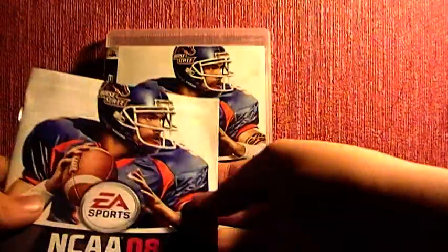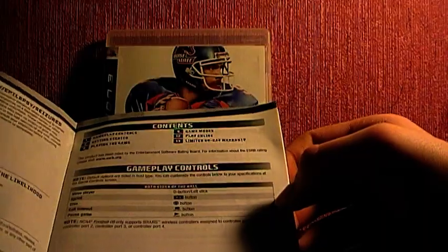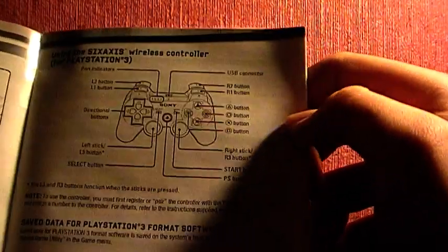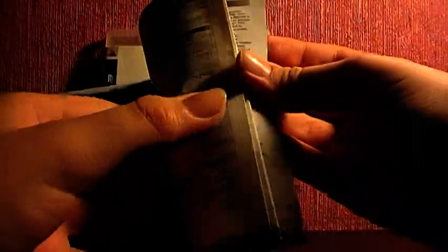This is the controls for PlayStation 3. Now this is the PlayStation controller. This is the play game sort of this. And there is the console text right here. See this — this is all the controls for PlayStation. This is the mode of controls.